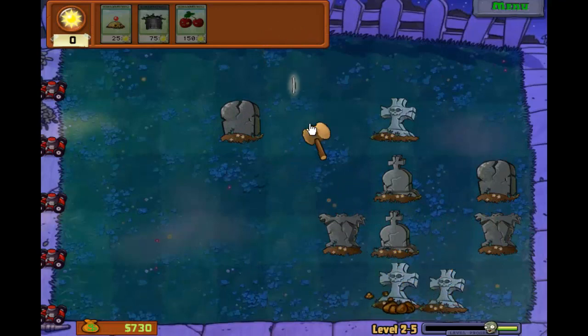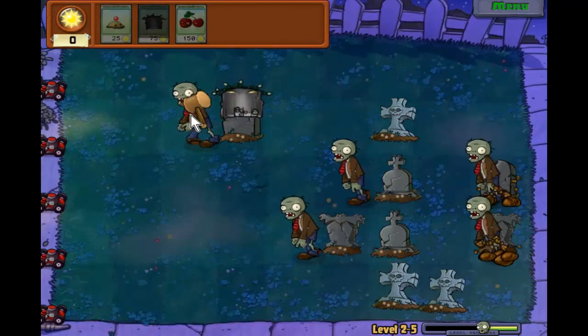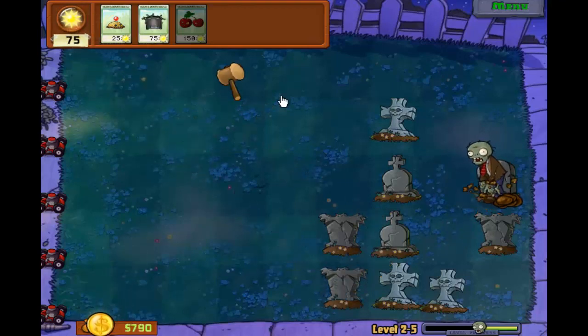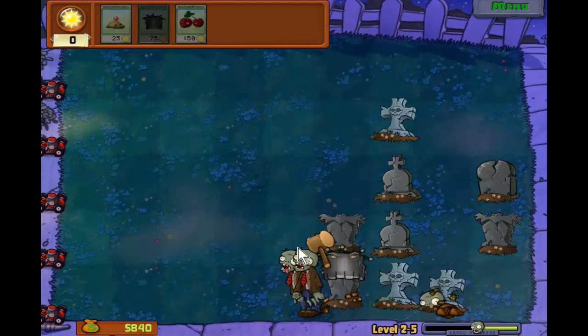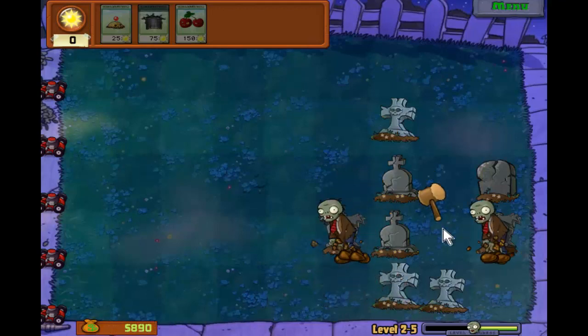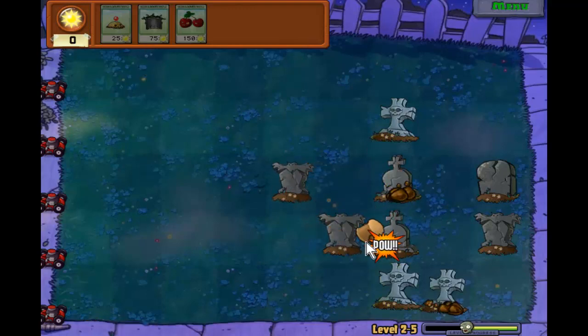And look, even more graves get built and I'm trying to take them all down. I think at some point you just can't get rid of all the graves - they'll form back faster than you can get rid of them. Now we're dealing with the cone heads, which take two hits.